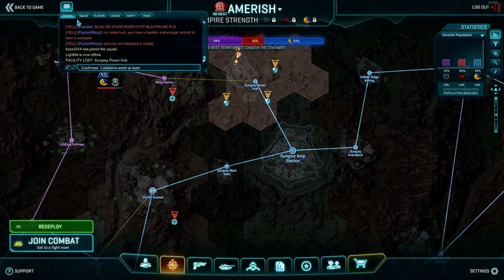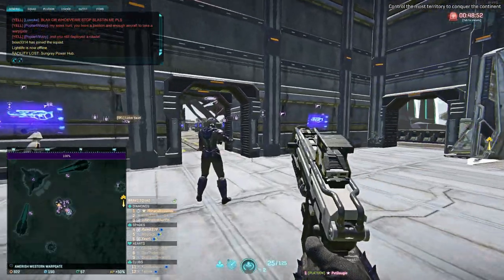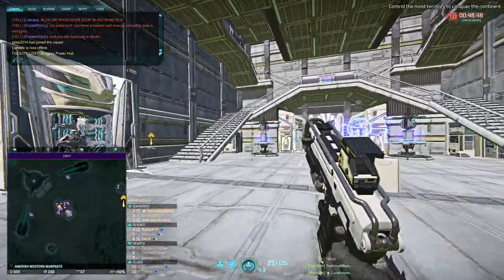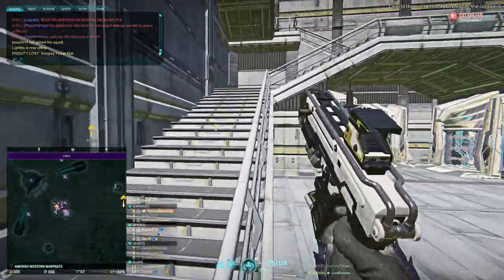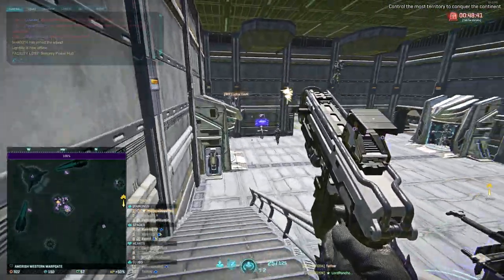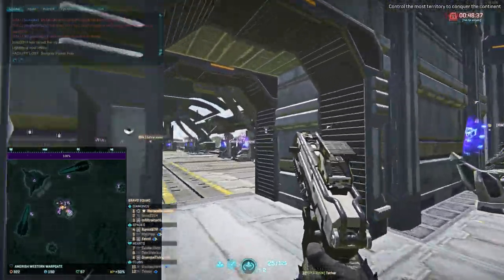We got all their sunderers, and then all of a sudden they had like five maxes on point — we must have missed a sunderer or a router. They probably had logistics coming up from Sungray Amp. They had a ton of vanguards patrolling around. Didn't someone say they had a galaxy nearby?